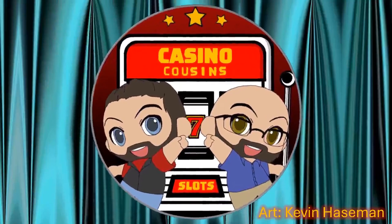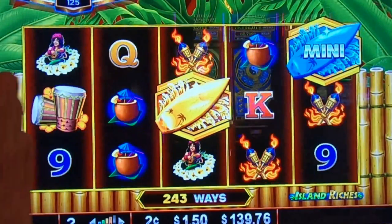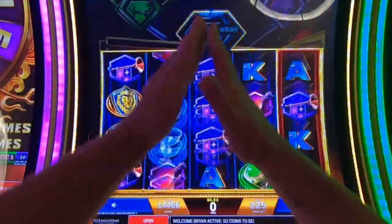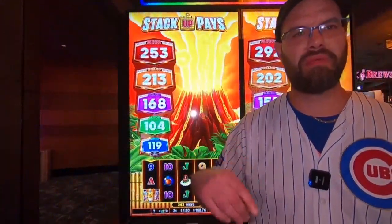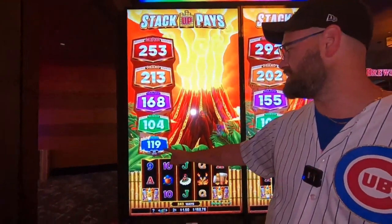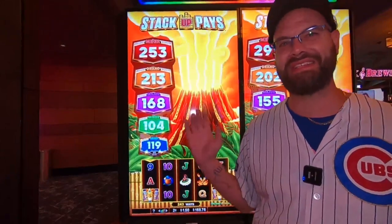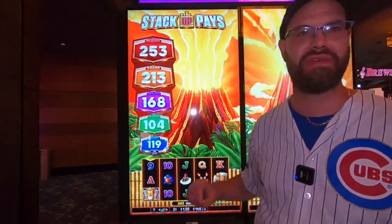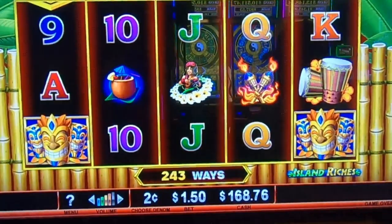Today on Casino Cousin Slots, we're going to bring you a new game called Stack Up Pays. We're playing this one because the mini is at $119 and it's a must-hit by $125. It's kind of similar to Regal Riches but with a little bit of a twist and a lot more chances. Let's see how it goes — we're on the penny denom, $1.50 bet.